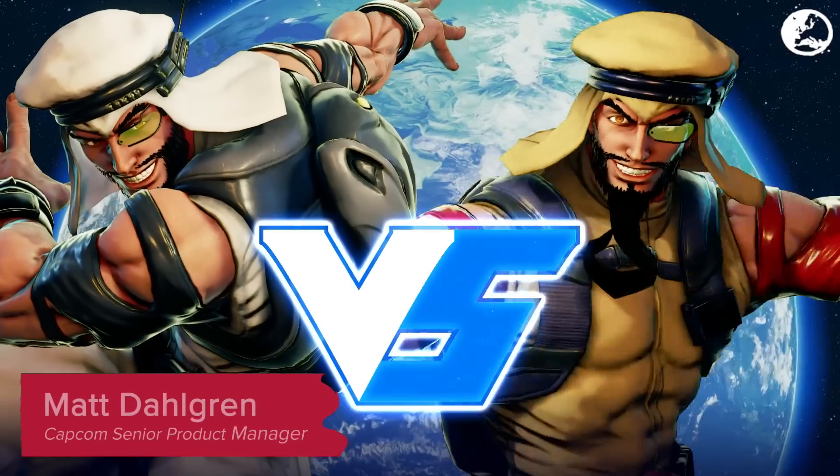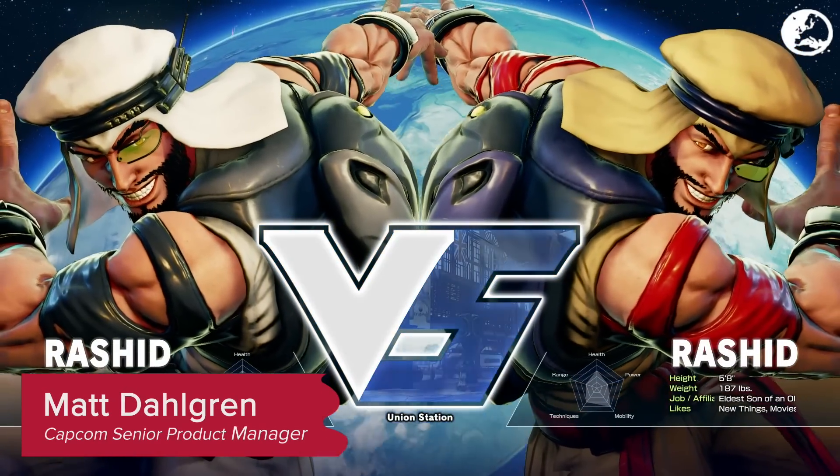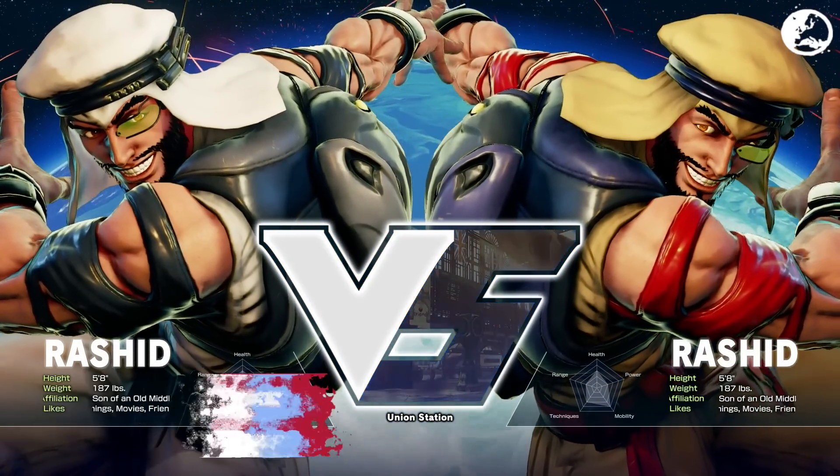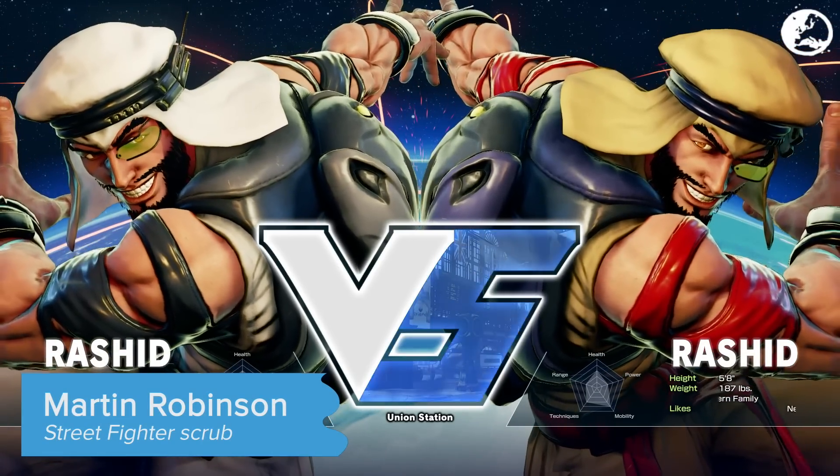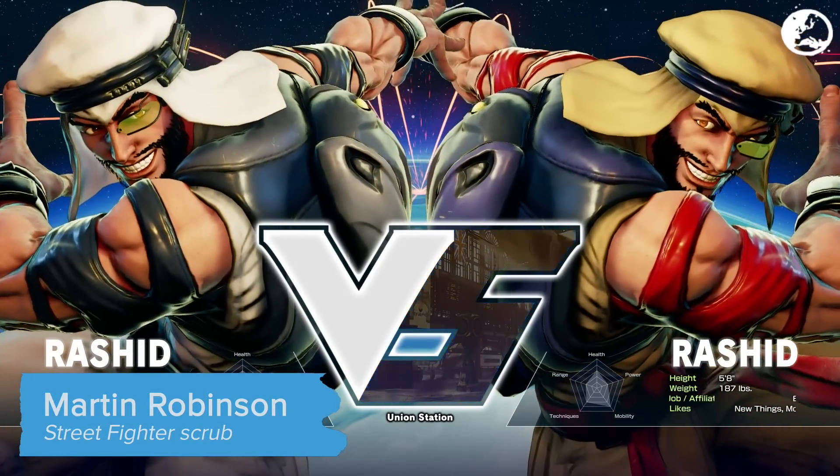Rashid is our first Middle Eastern character. He's based off of using the wind, and he's one of the more tricky characters in the game, which leads to some pretty nasty mix-ups.